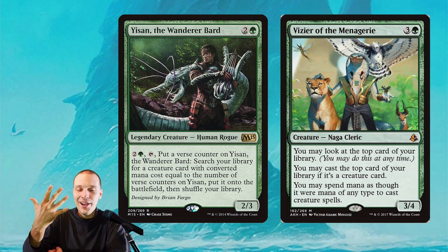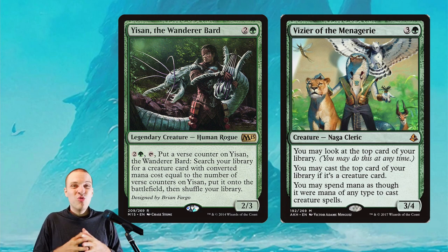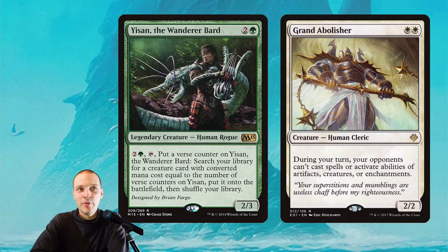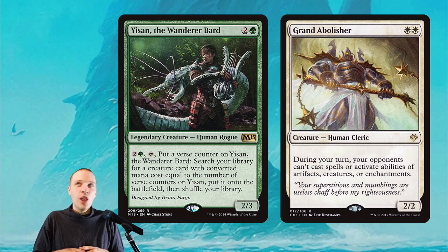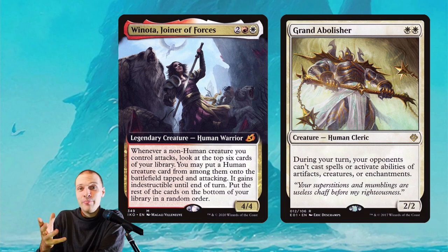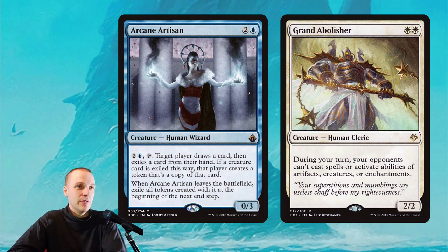This deck can also be called a five-colored Yisan the Wandering Bard. If you have Yisan and a Mana Crypt, that's a turn-one Yisan, which can be really scary. There are some really crazy cards Yisan can find — for example, Gilded Drake. But I'm actually going to say Grand Abolisher. You activate Yisan, find Grand Abolisher, and you win even though your opponent has a lot of interaction. We can also find Grand Abolisher with a Venoct attack trigger and basically win on that turn in the attack step.